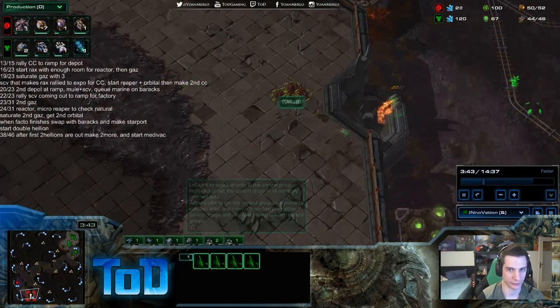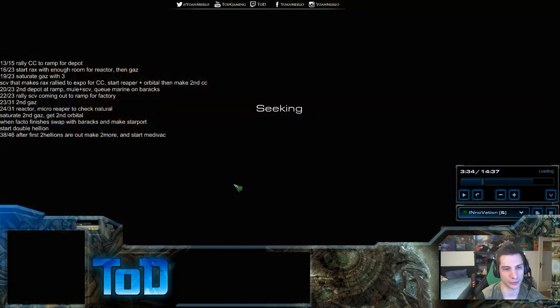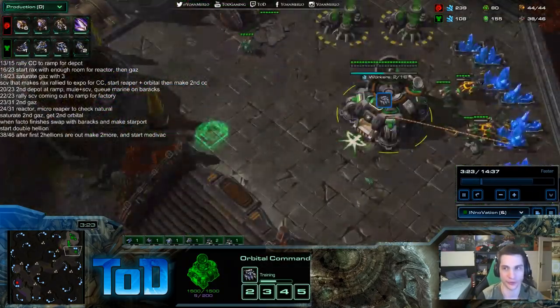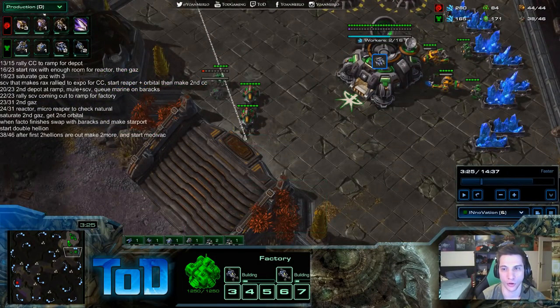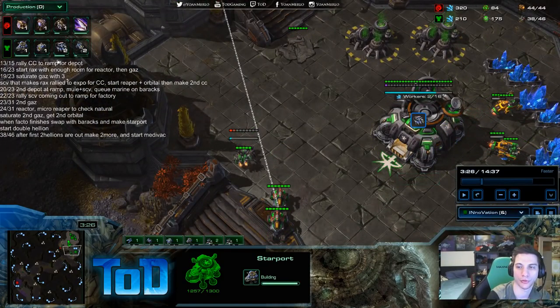I didn't write down the last few depots. It's important to write these because if the build order doesn't include depots, some people won't make them. 38 out of 46, after first two hellions are out, make two more and start medivac. Plus one depot at ramp. Plus one depot at natural. I want to make sure I don't forget one depot — I don't want players to message me saying they were supply blocked.